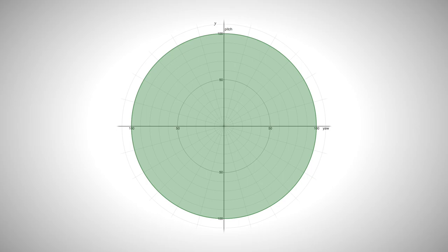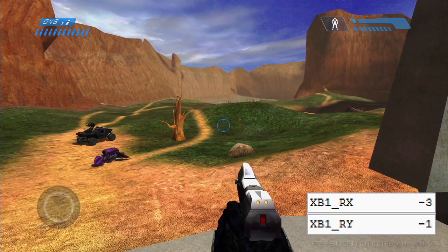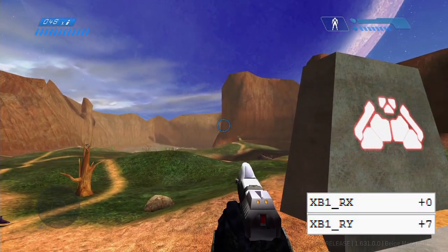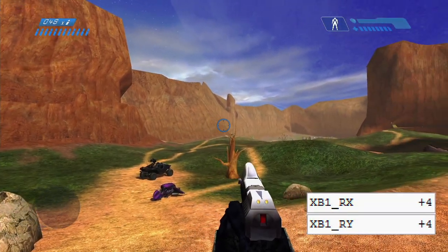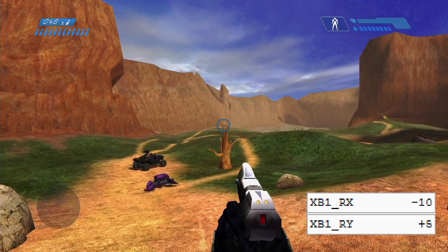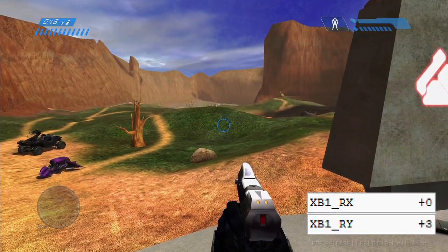First of all, the stick registers as a set of coordinates, X and Y, ranging from minus 100 to 100. The dead centre of the stick, neutral, is 0-0. But the stick sensor is very sensitive. When you let go of the stick, it usually continues to register low values. This would cause drift, so we add a dead zone to tell the game to ignore the input when the stick is in neutral.